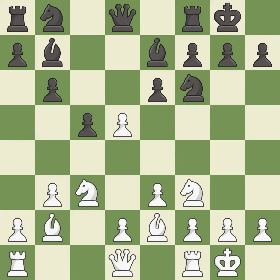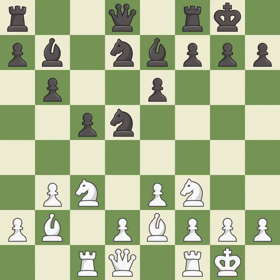This maintains the balance in material with a good trade — it is best. This is an equal trade — it is best. This activates a rook by developing it off of its starting square — it is excellent. This develops a knight off its starting square, getting it into the action.